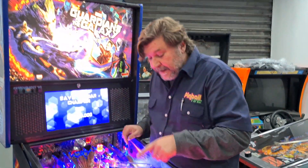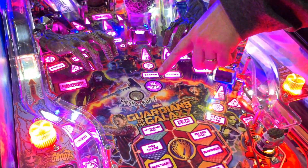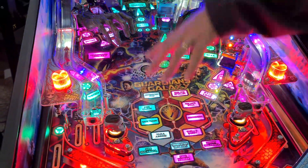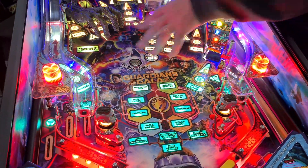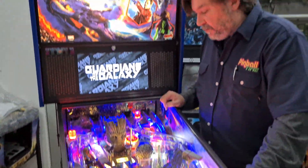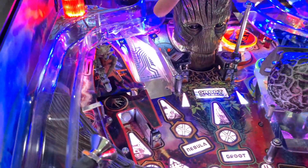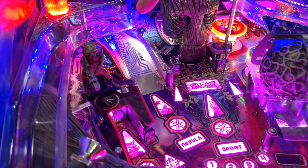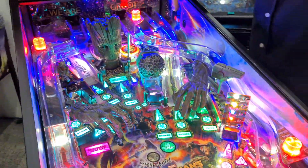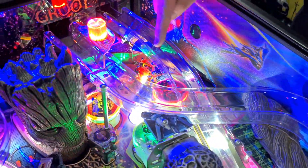Outra diferença: na versão Pro, temos um magneto aqui no meio que desvia a bola no multiball. Na Premium, são três magnetos — além de desviar a bola, no multiball cria um caos, a bola vai para um lado e para o outro. Essa figura do Rocket, na Premium, ele mexe também — tem uma solenoide que faz o rapaz se mover.